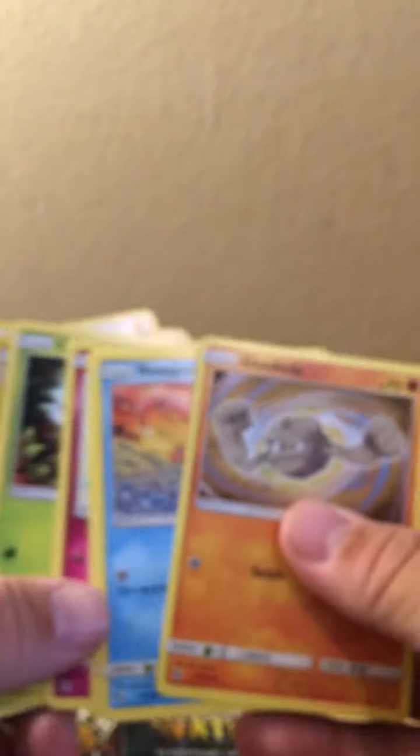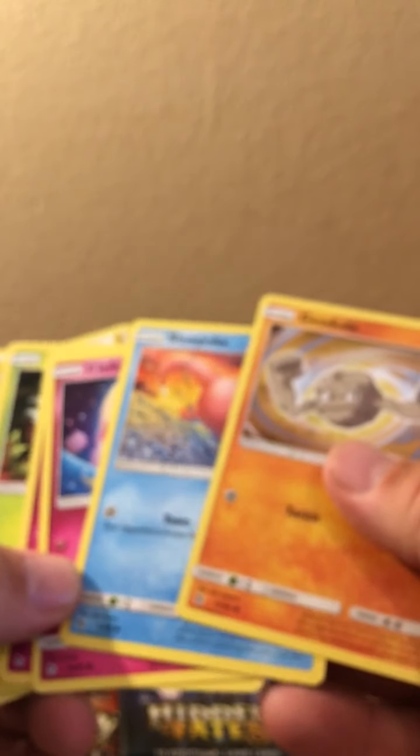Let's see the Charizard pack - another one of my favorites. We get another white card, so we got a holo and a reverse holo - nice, very, very nice. The set looks kind of small, 68 cards, which is - hey, I like these sets so I love it.